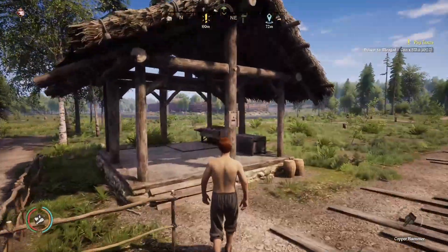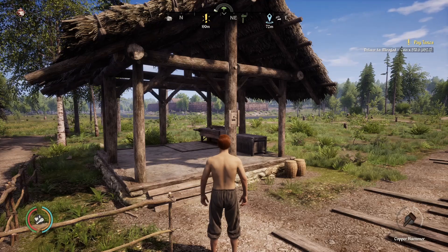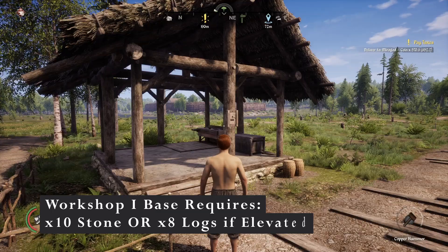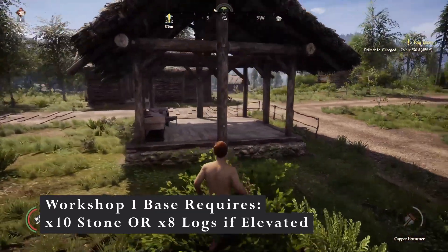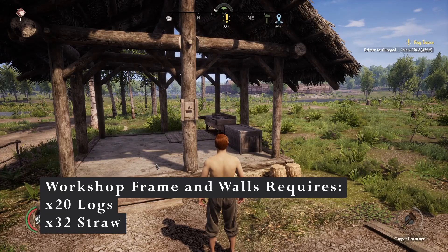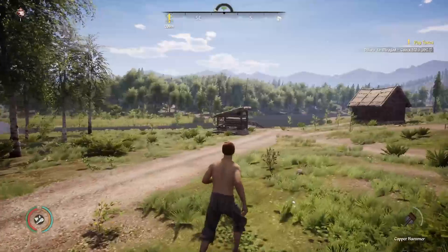There are three workshops that you can get. The first workshop is the first tier and the one we're going to focus on today. The workshop requires 10 stone or eight logs if the workshop is on an elevated surface. The framing requires eight logs, and the rest of the building will require 12 logs and 32 straw to complete.